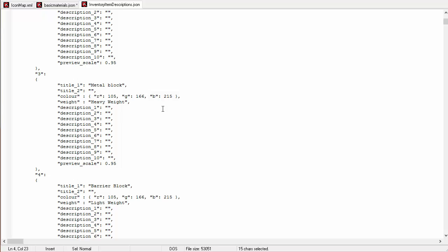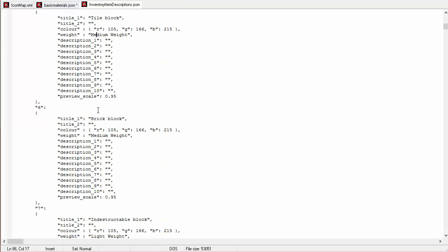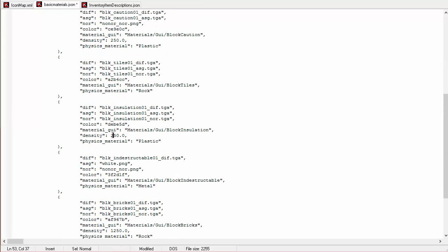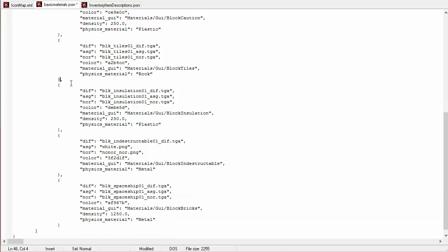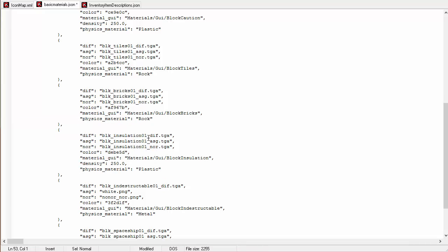You can use whatever color you want for the underline. Metal heavy is number three, barrier light number four — that's correct. Tile medium five. Now we've got a problem because it says brick medium six, but the sixth block we have in our file is insulation light. So we need to change the order — take bricks out and put them as the sixth block, making sure you don't mess up the commas or it will not load.